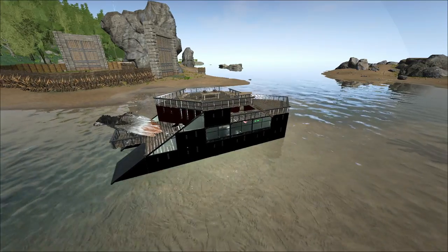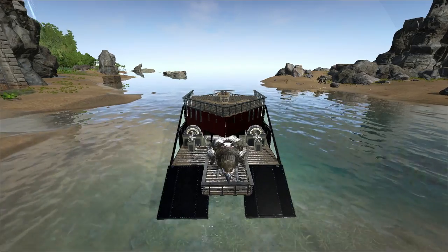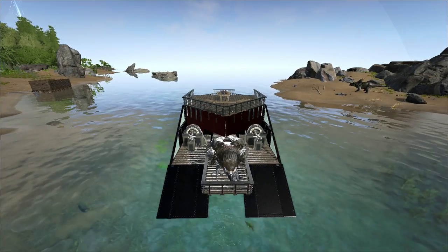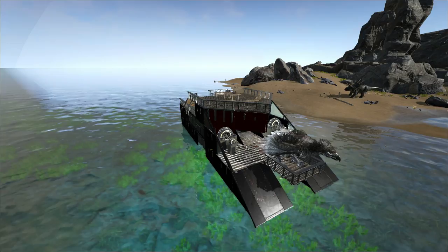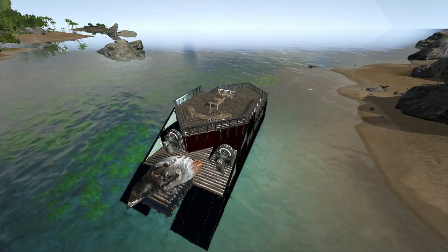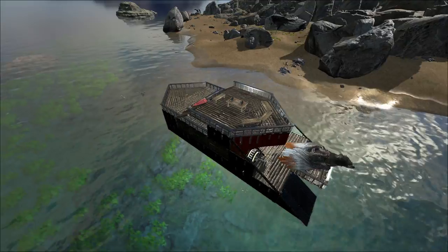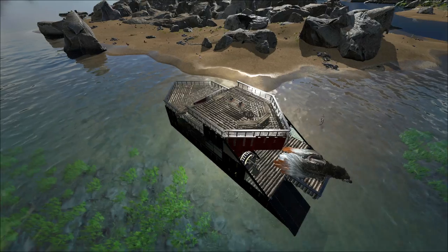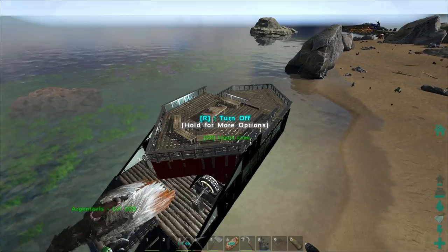To the left here there should be a level 160 Megalodon in the water. I brought my scuba set, tranq arrows, and some narcotics. What I did not bring is prime meat or kibble. I didn't bring kibble because the spinos are too lazy to lay eggs — they haven't laid a single egg yet. As for prime meat, that's something we'll have to deal with later.